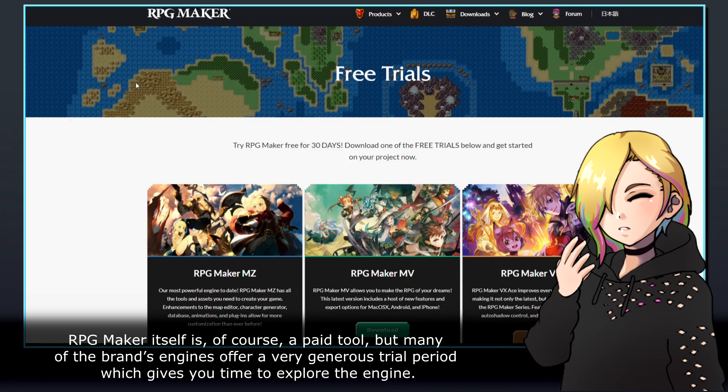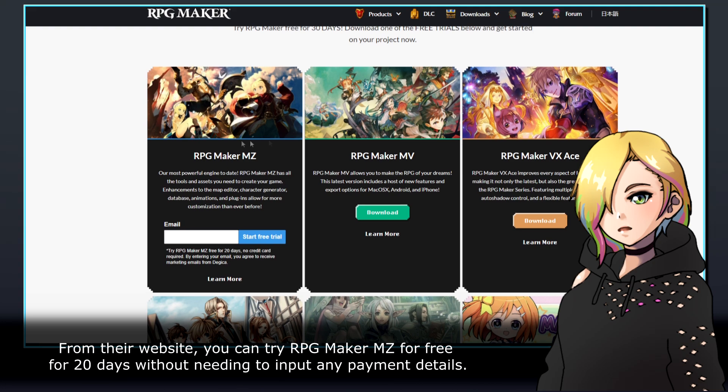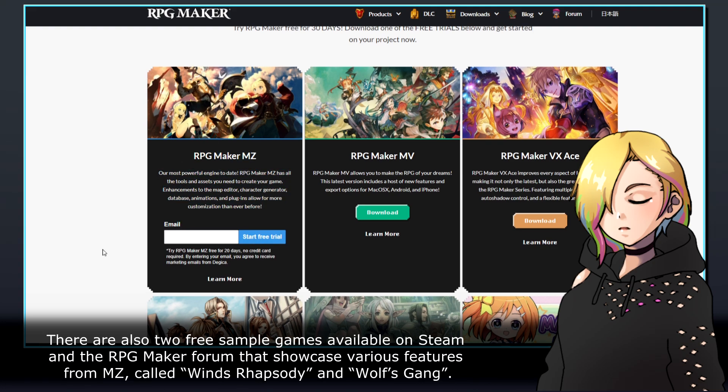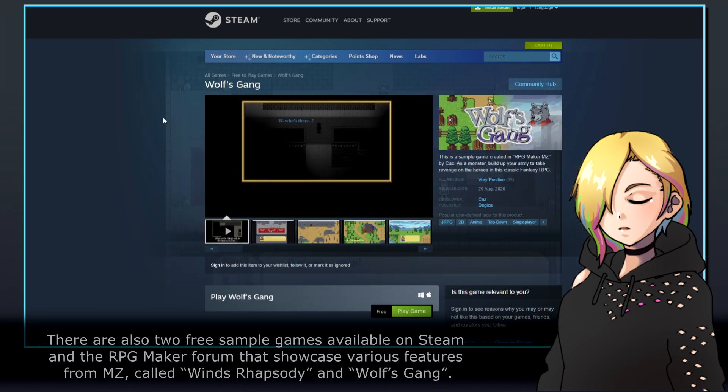RPG Maker itself is of course a paid tool, but many of the brand's engines offer a very generous trial period which gives you time to explore the engine. From their website, you can try RPG Maker MZ for free for 20 days without needing to input any payment details. There are also two free sample games available on Steam and the RPG Maker forum that showcase various features from MZ, called Wind's Rhapsody and Wolf's Gang.